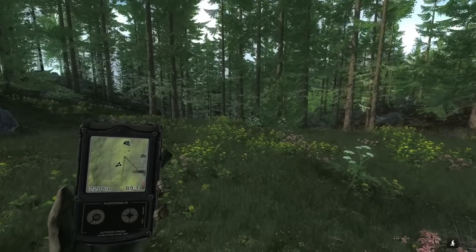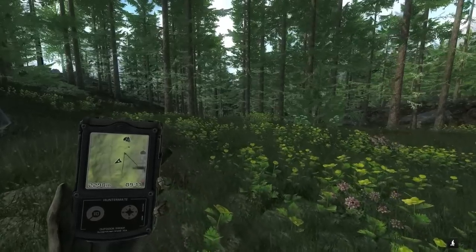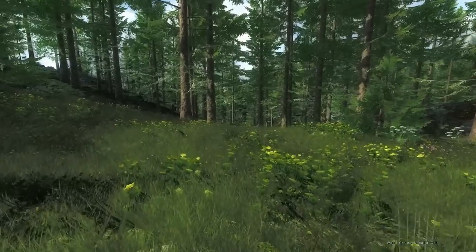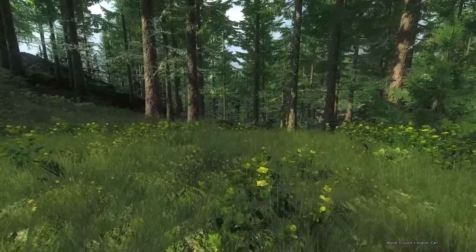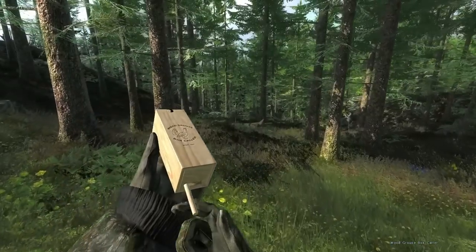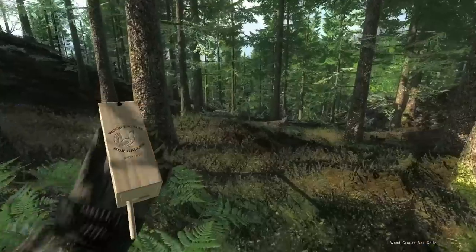This seems to be a really common theme — very often we'll get sound clues from the Woodgrouse that cannot be identified by the Hunter Mate. There's definitely one down there, and it's making a similar noise to the locator. So I'm going to guess if we move down here maybe another 50 meters or so to be safe, we can set up and hopefully bring it in.